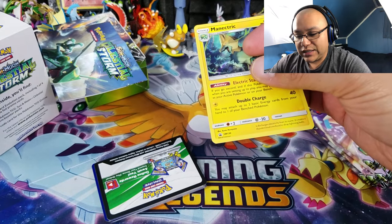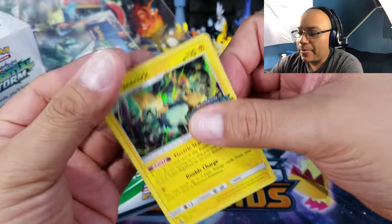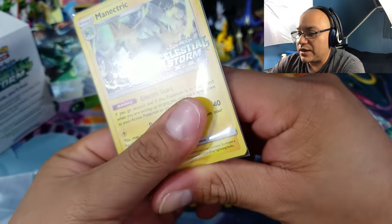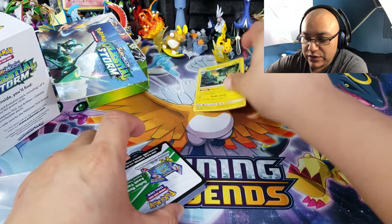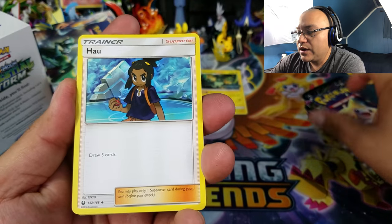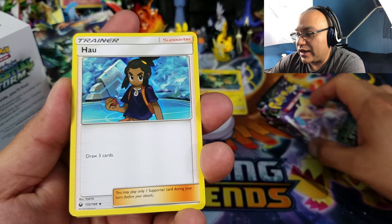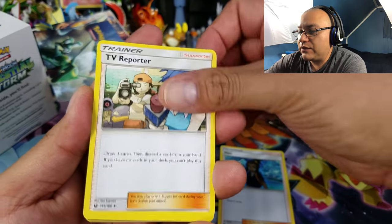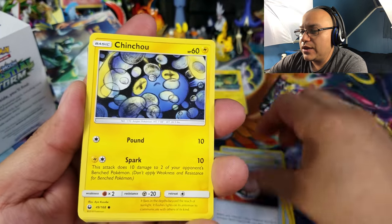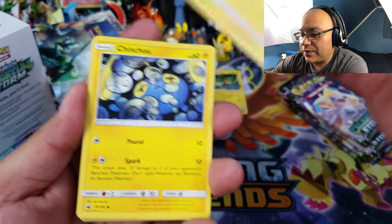I'm going to go ahead and sleeve this up in one of my KMC perfect fits. Anyway, from the evolution pack we have a Hau, TV Reporter, Great Ball, Nest Ball, and Chinchu. It's looking like it's going to be a Lightning Pokemon kind of deck.